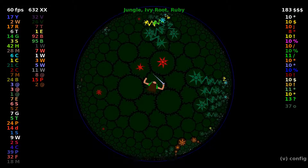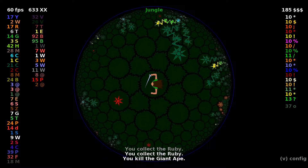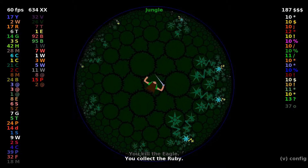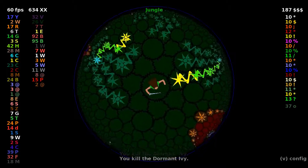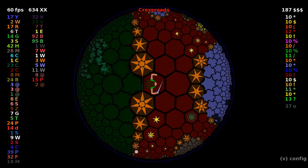That actually worked very well, but we've used it all up. So we now have to be careful once again that we do not get trapped behind anything. I see a Crossroads we can escape into, so we are actually ready to go. We just need to get out of here and run. And now we are spawning Hyperstones.